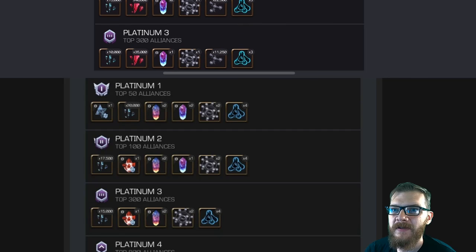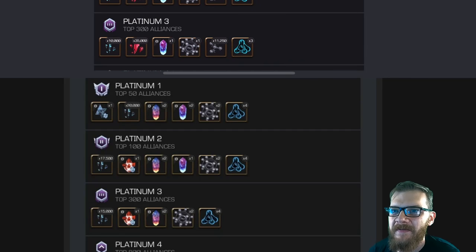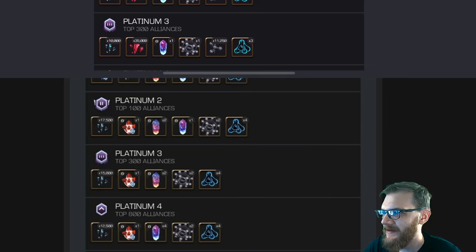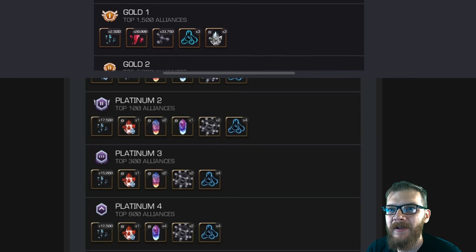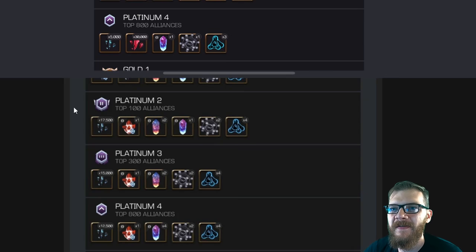Moving on to Plat 3: it currently has 10,000 6-star shards, 35,000 5-star shards, and 10% T5 CC. It's changing to 15,000 6-star shards, a 5-star nexus, and 50% T5 CC — that's quite a significant increase. I kind of feel bad for Plat 2 players because Plat 3 seems to have gotten the better end of the deal.